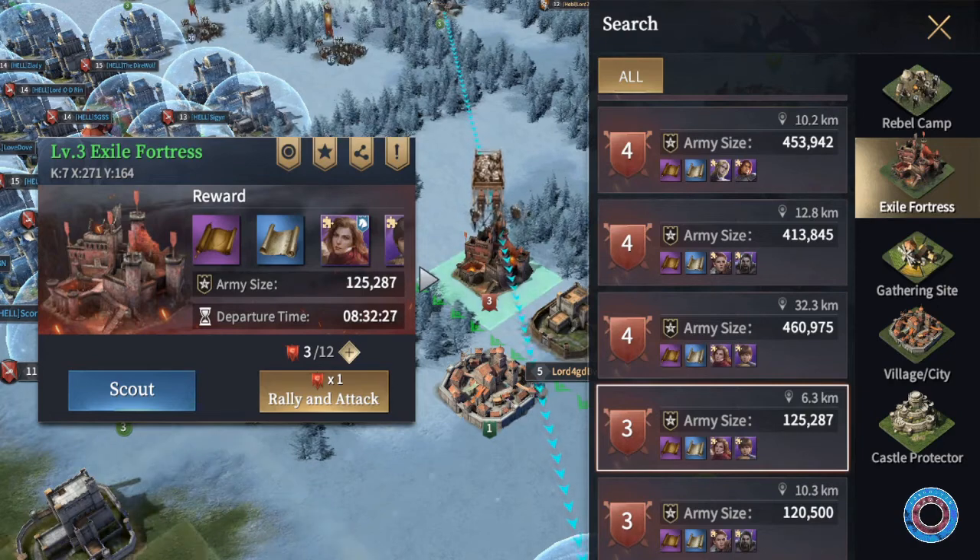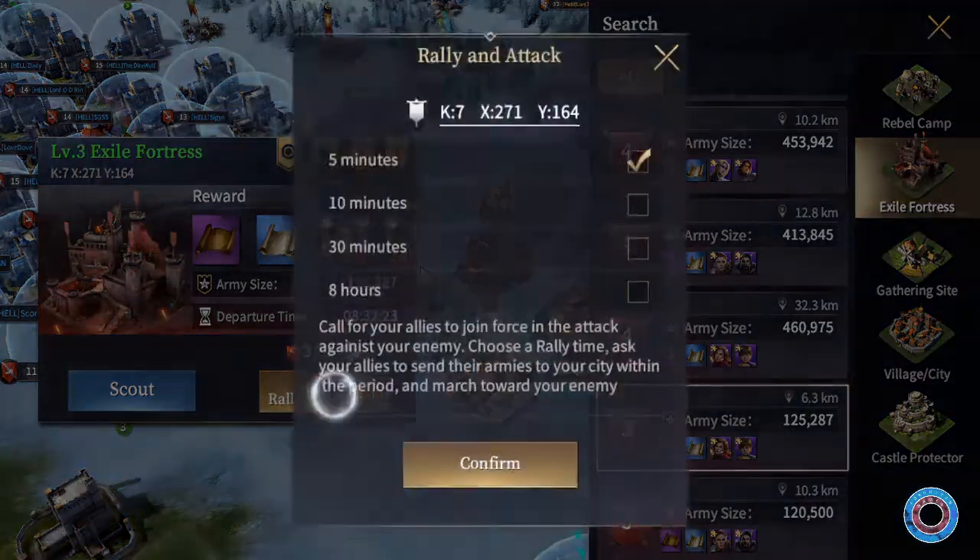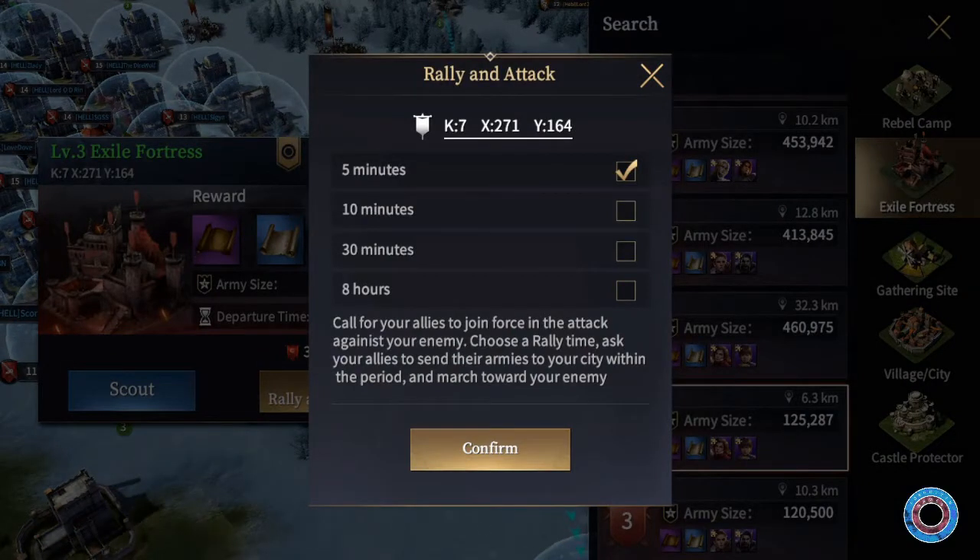You can set a rally by selecting the exile fortress and then choosing rally and attack. A rally can be set for 5 minutes, 10 minutes, 30 minutes, or 8 hours. You often choose 5 or 10 minutes if you have enough people online, 30 if you are unsure, and 8 hours mainly if you want to hide troops during an attack — this is called a fake rally.